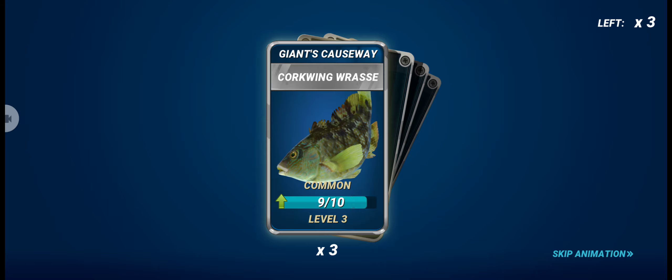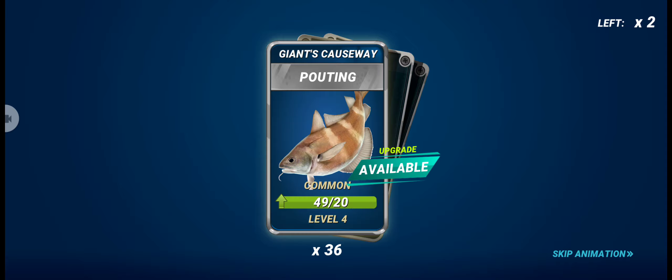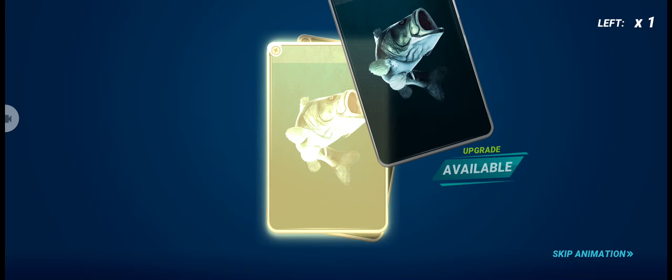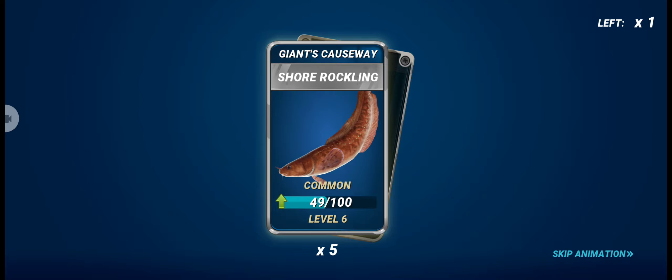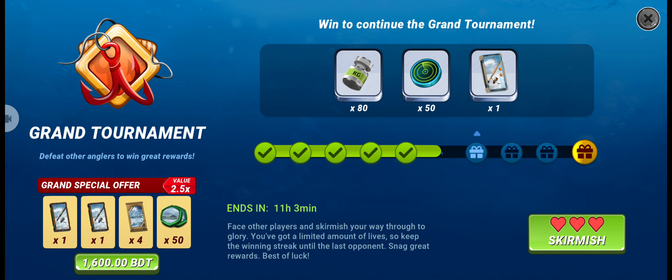We won the sixth round and now have enough lures to upgrade our common fish. We got 36 lures of Pouting, five lures of Shore Rockling, and 81 lures of Charmulet, which means we can upgrade Charmulet to level six. Let's go for the seventh round.